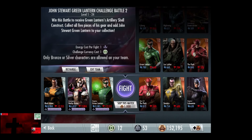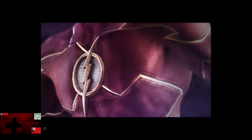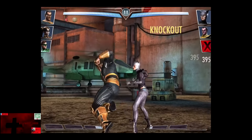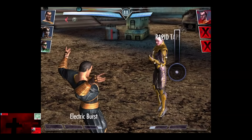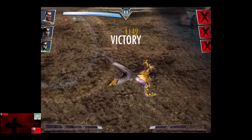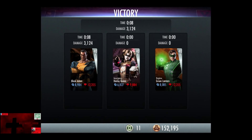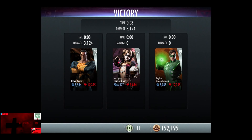Starting off with level 11, New 52 Flash, Sinestro and Regime Catwoman. Skipping the match is 1,000 credits. Two punches takes out the Flash. One punch almost takes out Catwoman, and we're going to get off an electric burst, and Sinestro is quickly eliminated. 220 XP, as well as 240 credits.